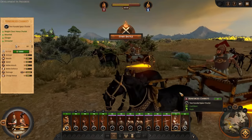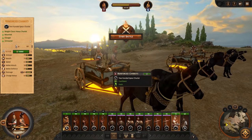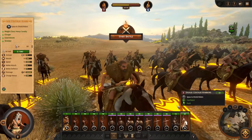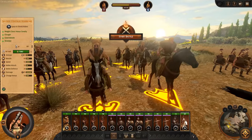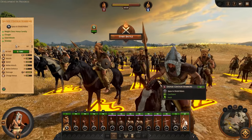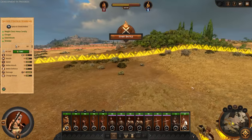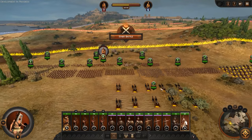Then we've got Reinforced Chariots right at the back, looking particularly nasty. And finally we've got the Savage Centaur Warriors — heavy cavalry chargers with good morale and shields. They look a bit like Dothraki. Get them in for a nice solid charge to hopefully help break enemy formations. Right, let's do this battle — easy first, then we'll try hard.